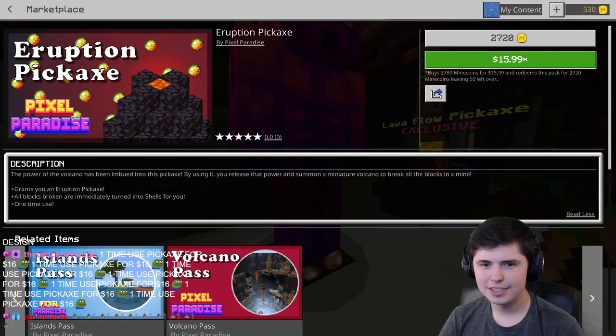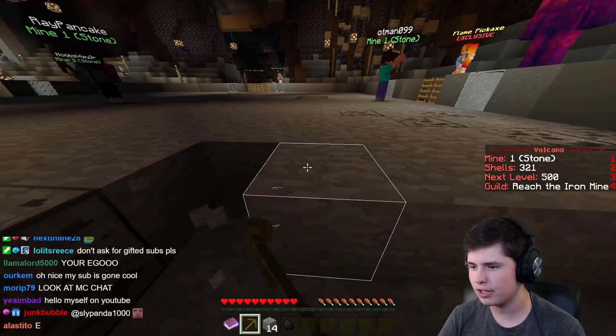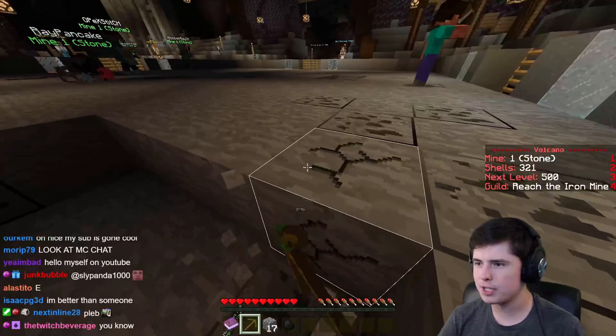But you can also just mine it by hand. Say you might have already used up all the mine coins on your Christmas mine coin gift card - you're kind of stuck here like the rest of us, literally just mining stone and coal with a wooden pickaxe. Great gameplay.